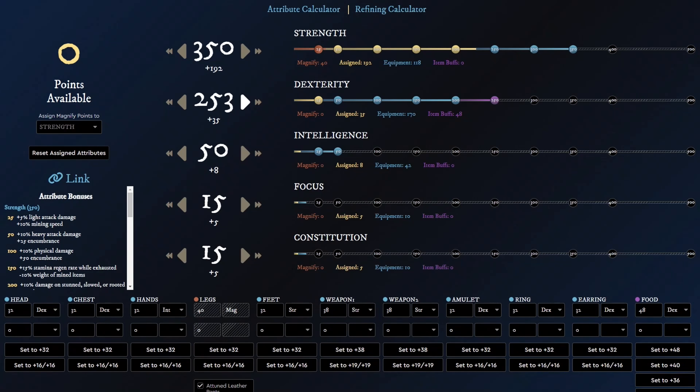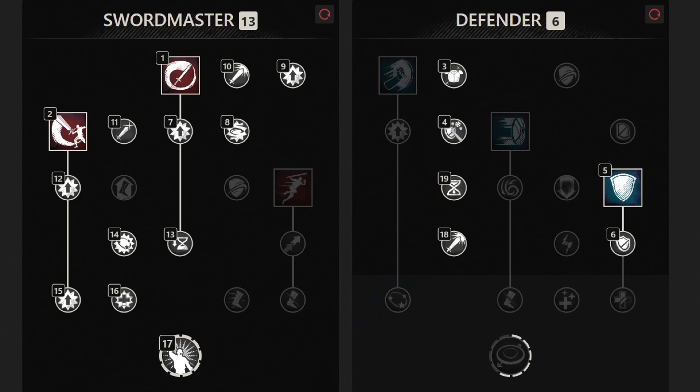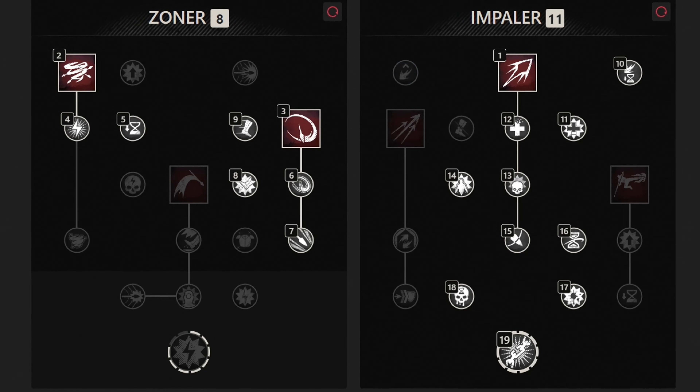Next, we have the attributes, and we should get 350 strength, 250 dexterity, and 50 intelligence. But if you decide not to go all in on DPS, then you can sacrifice 100 dexterity for 100 constitution. Then next up we have the skill tree, and this is how it should look like for the sword and shield — this layout is focused around high bursts of DPS and survivability. While this is how it should look like for the spear, and this weapon's main focus is on crowd control and locking down the enemy as much as possible.